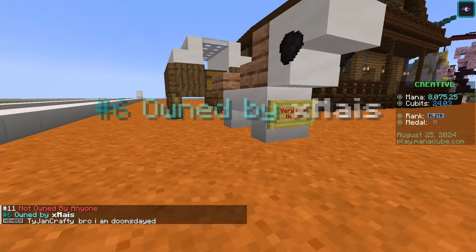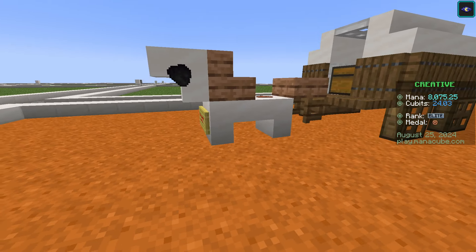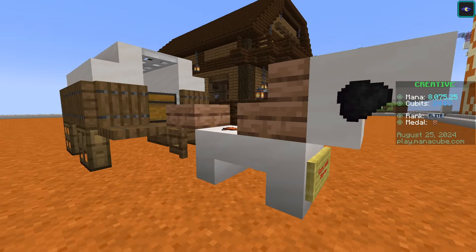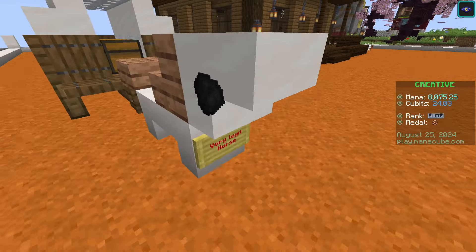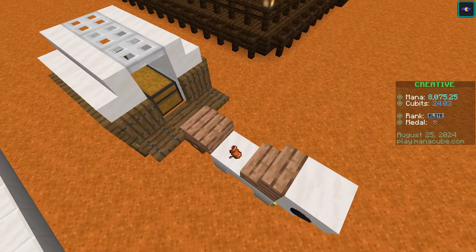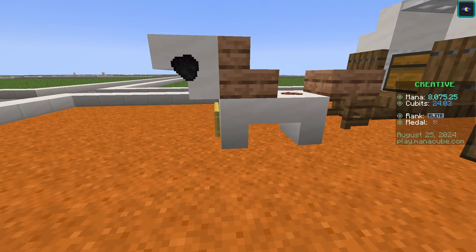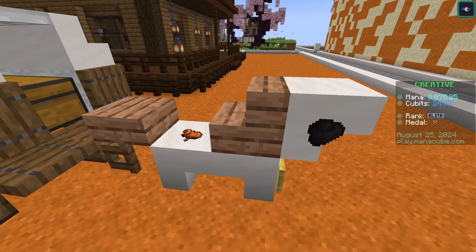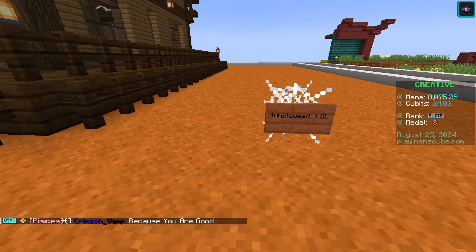Last but certainly not least, we have Exmise. First and foremost I want to acknowledge this is a marvelous horse — a mini horse. Building on a tiny scale using actual blocks is always impressive. And even if you took away the item frames, it would still be a pretty good build — I'd still be able to identify it as a horse. Yeah, they're pulling a little tiny wagon.